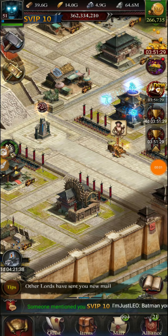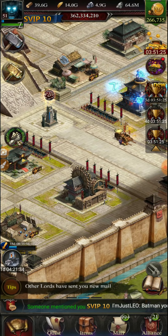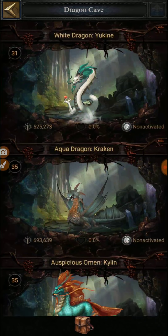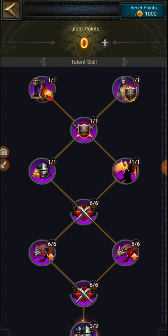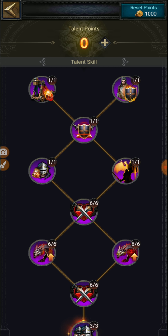Hey guys, this is Batman again. In this video I'm explaining how we can get free luxury rewards from the Blue Dragon. Recently in Clash of Kings, a talent enhancement section was added. If you go to your dragon and go to the talent section, you can see the skill points setup.